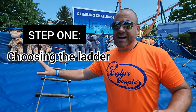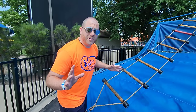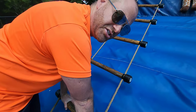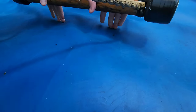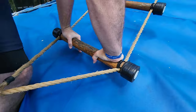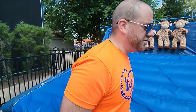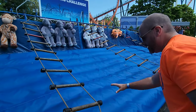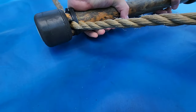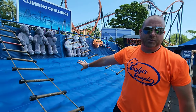Step one: choosing the ladder. Not every ladder is created equal. When you come in here for the very first time, you want to grab the ladder and push down. You should be able to touch your fingers to the mat — that means it's still winnable, but very tight. You want to find a ladder you can push down further. For example, I can almost touch my knuckles to the ground, meaning this one is a little more loose, giving you a better chance to win.